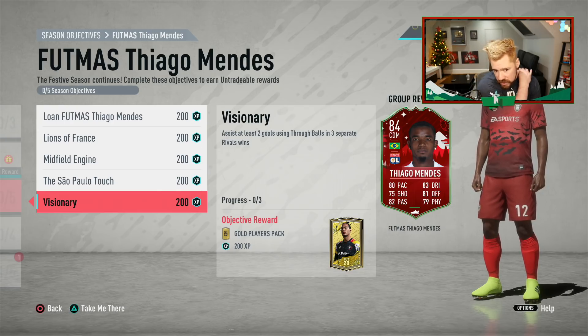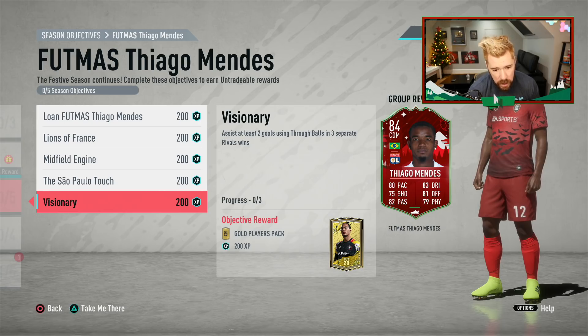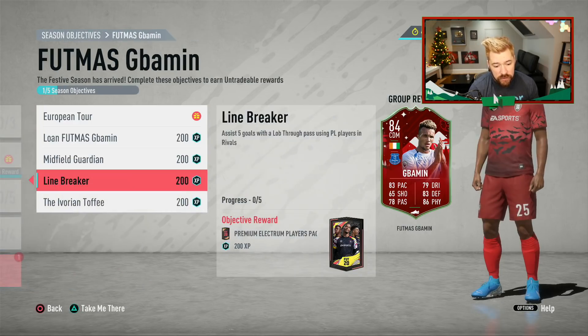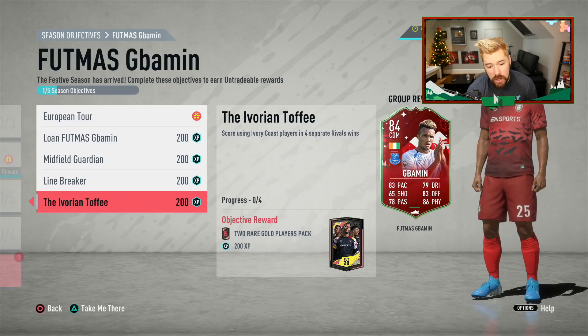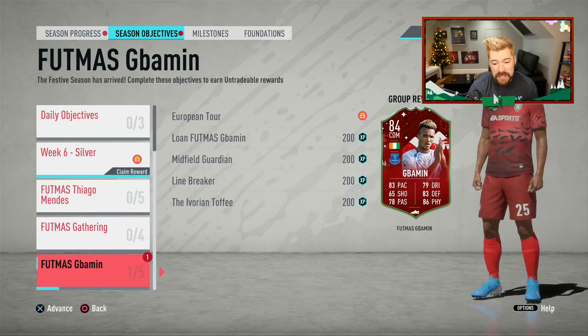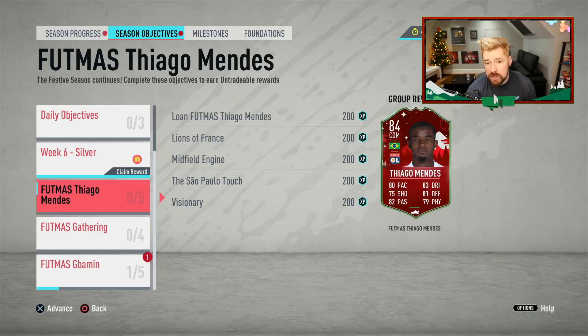And then the only win condition here is assist at least two goals using through balls in three separate rivals wins. So there's only one win condition for him, and there's only one win condition for Gabamin as well. Scoring using Ivory Coast players in four separate rivals wins. You could probably build your squad and do a couple of these together — so there's two of your FUTMAS cards already that you can just go and earn.